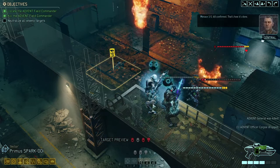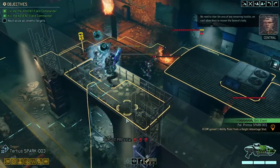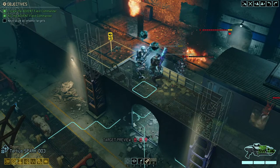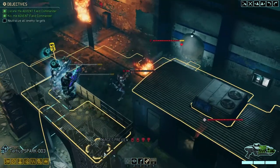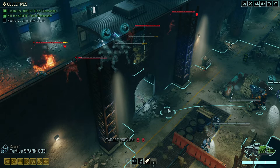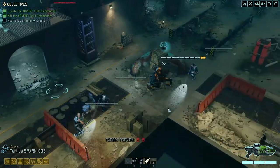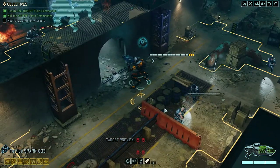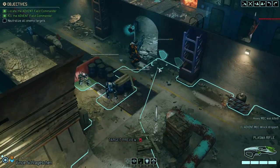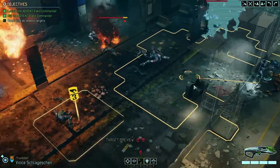Before we do anything else, let's kill the general — that's always my personal main target, because afterwards he's running away and you're never going to catch up with him. Let's move here, just kill the Mech and be done with it. That way we still have cooldowns left over. Killing the Mech — there we go.